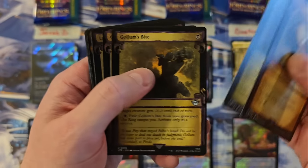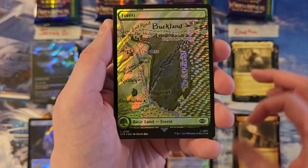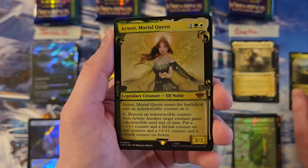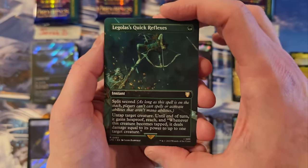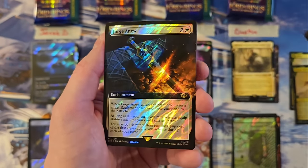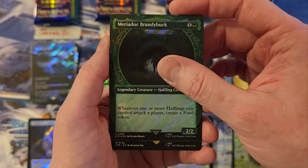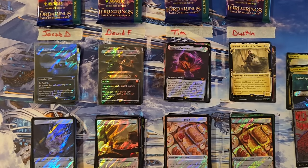Dustin. Here we go. The Shire for a zero. Arwen in foil — cool, that is a three. Hey! There we go, Dustin — Legolas' Quick Reflex, the biggest hit of the new scene cards. That is a four. Forge Anew — you're at a seven. We got Miradoc Brandybuck, which means you do have something in the back. Scene card! The Witch King of Angmar — not bad. I think that's one of the cooler ones myself. So that is a twelve.